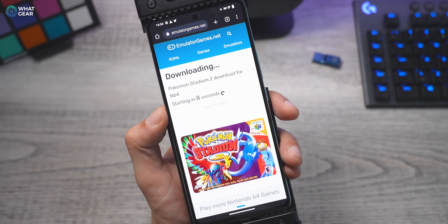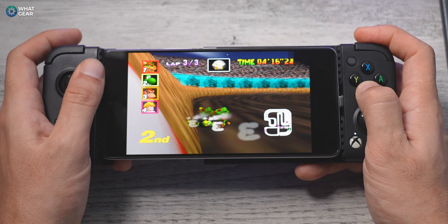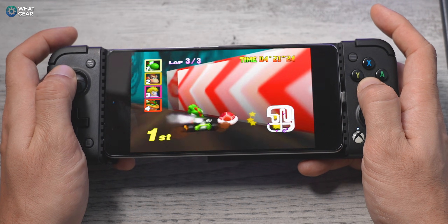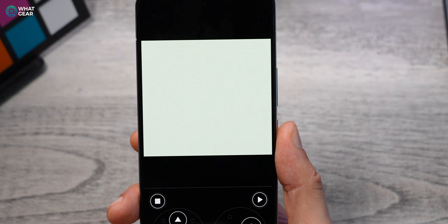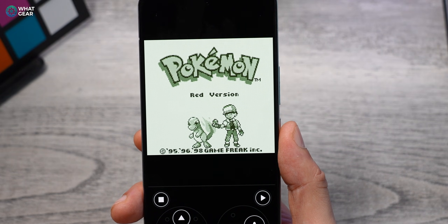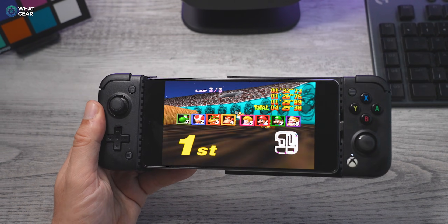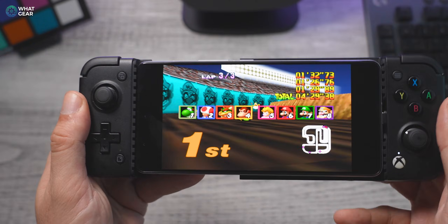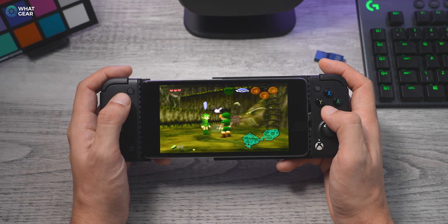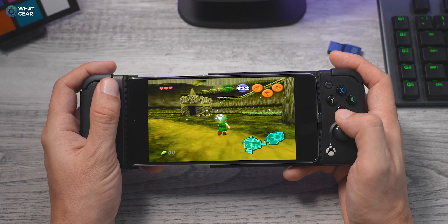If you want to know how to get N64 ROMs onto your device, Google is your friend. And something a lot of you appreciate about Nintendo is how many Pokémon games are available on their consoles, dating all the way back to 1999. Keep in mind the N64 was released in 1997, and there is a Pokémon game available on it. In fact, if you use all of the emulators I'm going to show you in this video, including the last two, you just might be able to finally catch them all.